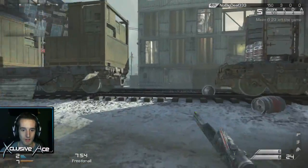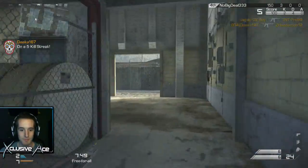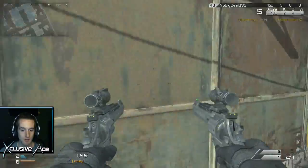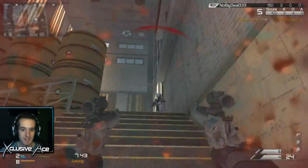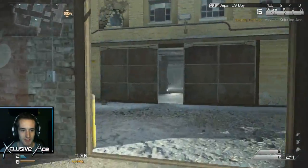There is a guy underground right now that I can hear. I just want to run through this open area and get out of here. My sprint keeps getting cancelled by those little freezes. Didn't get the kill on that guy when I felt like I should have.